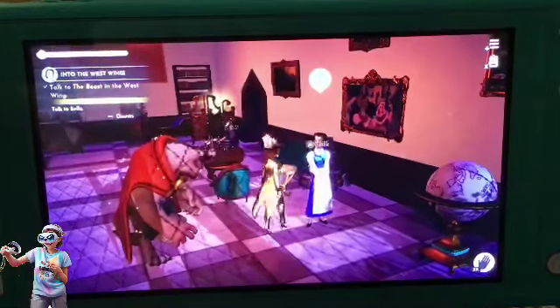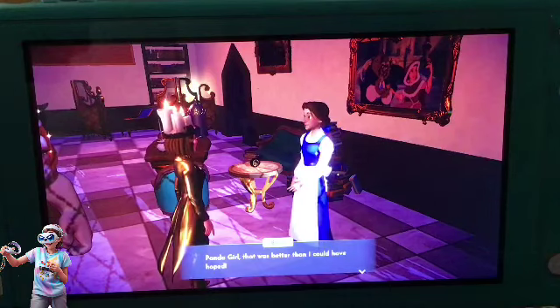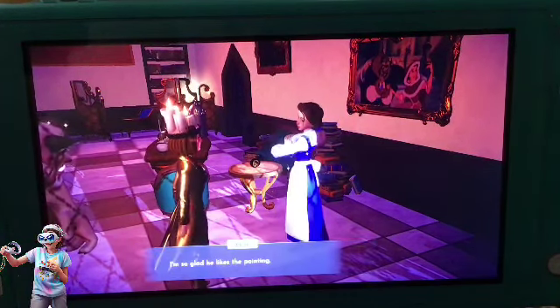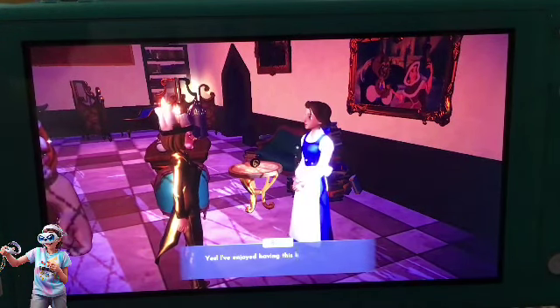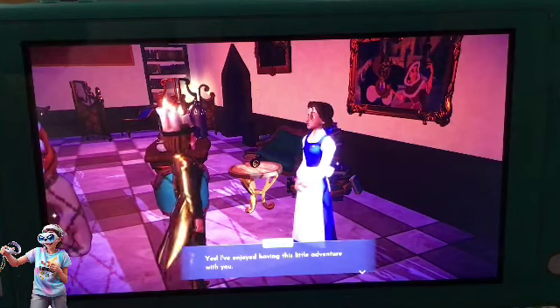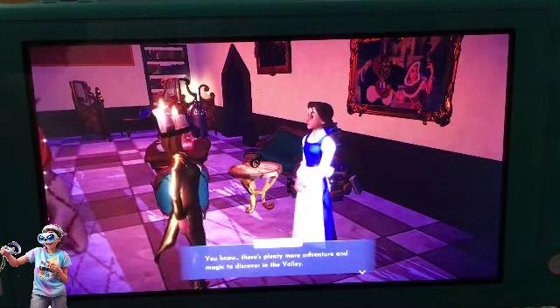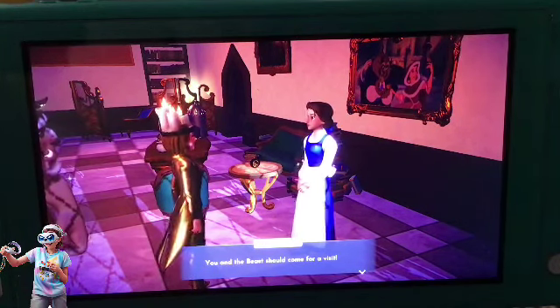Talk to Belle. Belle: 'Panda girl, that was better than I could have hoped. I'm so glad he likes the painting. We can make a great team.' 'Yes, I've been enjoying having this little adventure with you. You know there is plenty more adventure and magic to discover in the valley.'